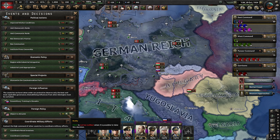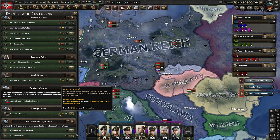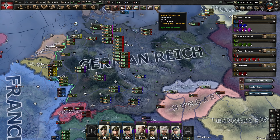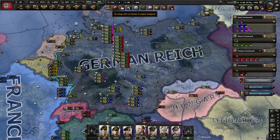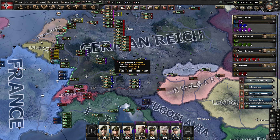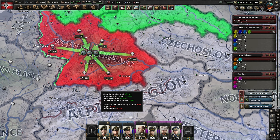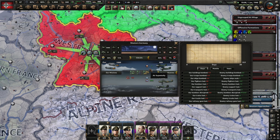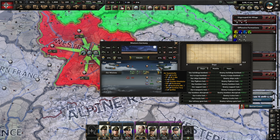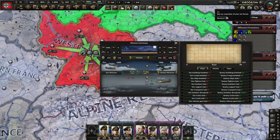We should be able to recruit a new operative soon. We've lost two more submarines - we're sinking lots of submarines there. We've got Hildegard Raal available - a seducer-traitor type with linguist, a nice trait. We'll grab her and start building a network here in Denmark. Actually, we're probably better off starting in Norway.